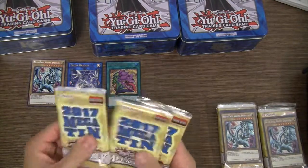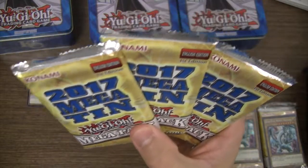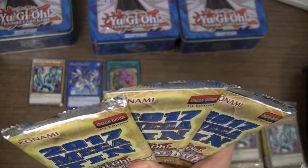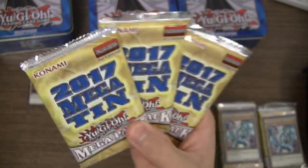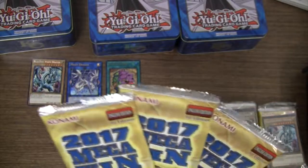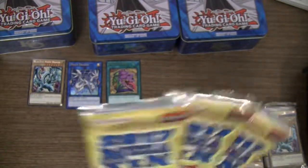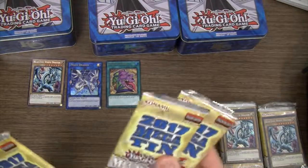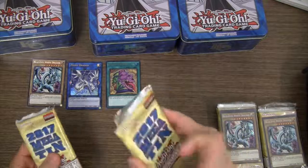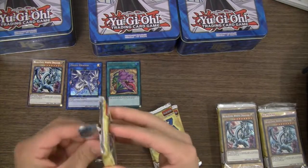Okay, let's get to these packs. I'm really hoping to get some Dark Magician support mostly, and then like Dimensional Barrier, Cosmic Cyclone — all those kind of cards I'd like too. But I already have all the Blue-Eyes cards that I want that are reprinted in this set. So I mainly just want Dark Magician and really anything other than the Blue-Eyes, because I already have it all.